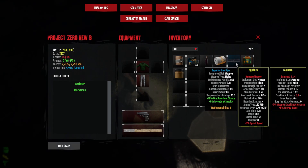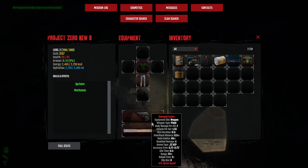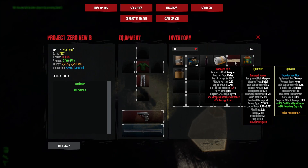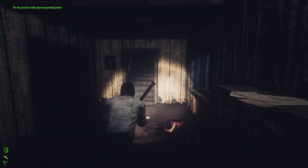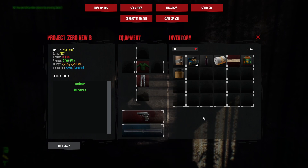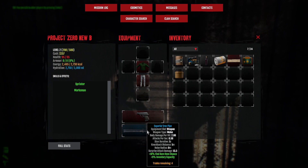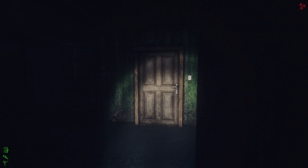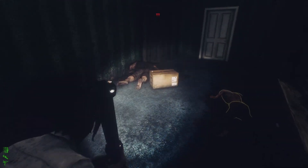Also regarding items: try to only pick up superior items or higher when you're in the low levels — you don't want to be picking up damaged items. For money purposes, common is acceptable if you're a loot goblin but superior should be the minimum. You'll find a lot of items and see for yourself. These three question marks mean we are in front of a boss room.